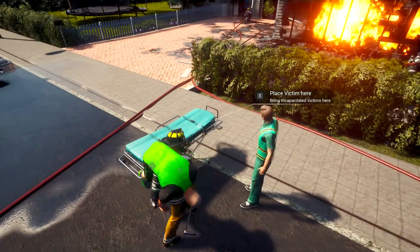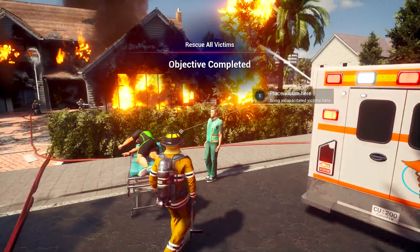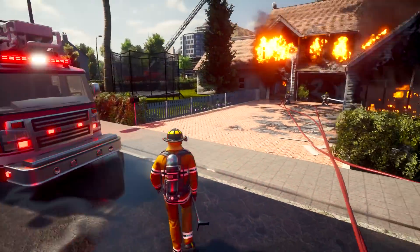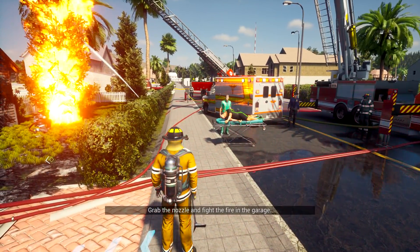Gotta move around to the side. Just throw him on there. Thanks, we'll take it from here. That's awesome. You can get back to putting out fires, and thanks for getting me out of there. Well, we might want to move him into the truck and check him out there. Paramedics are doing nothing. Okay, so what do we have left to do here?